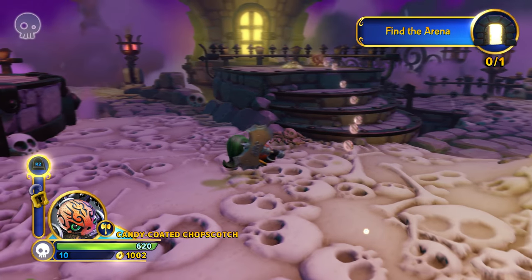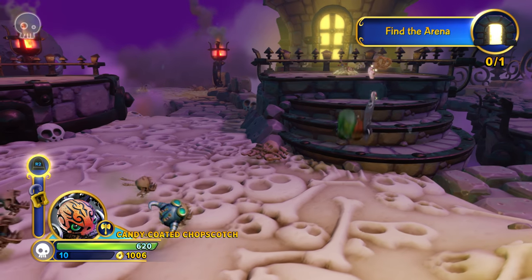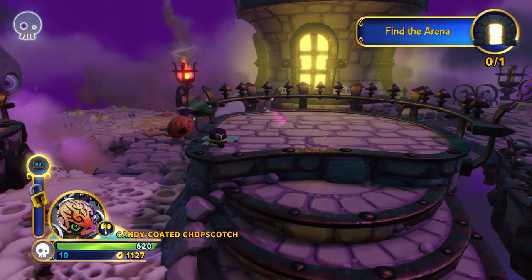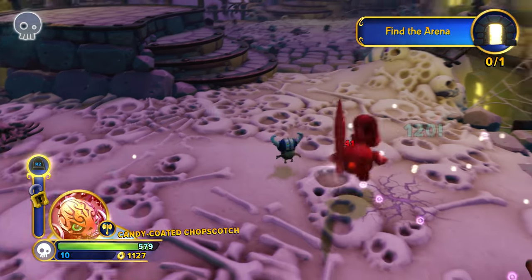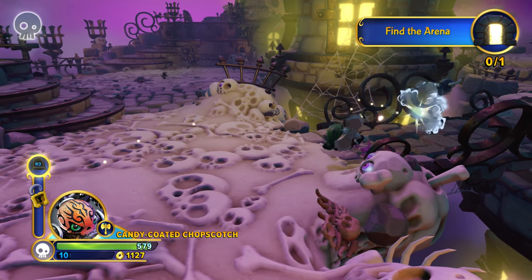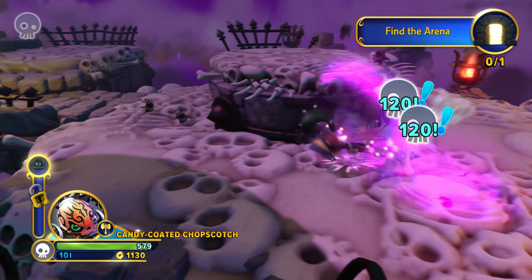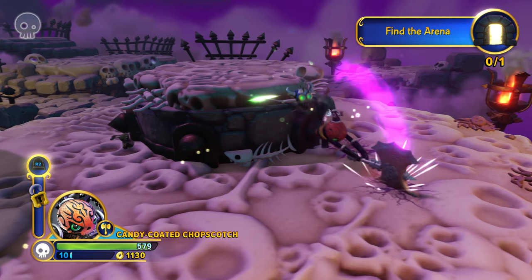You want to explore the area, take on as many enemies as you can — we've got the Bone Chompies here. We're going to use everything we can with Candy-Coated Chopscotch: her awesome giant axe, because she's a Smasher Sensei. We also have the ability to grab our own head by the ponytail and throw it at enemies, as well as do that really awesome horizontal swinging slash. She's a really powerful Sensei, despite her tiny size.